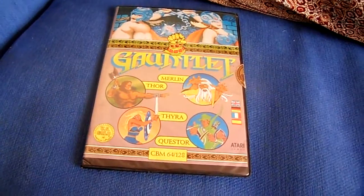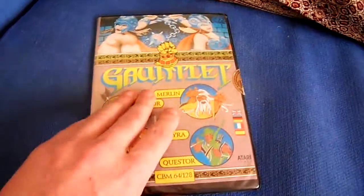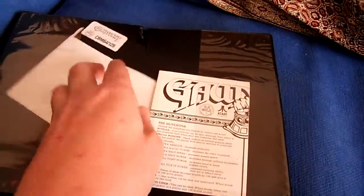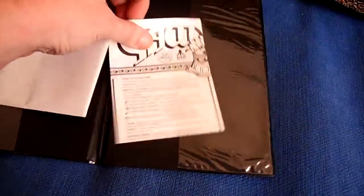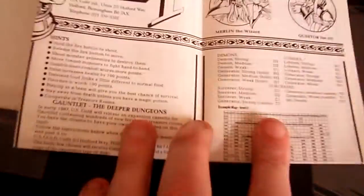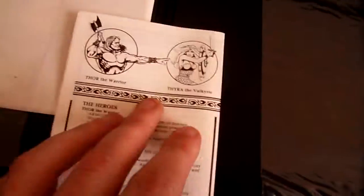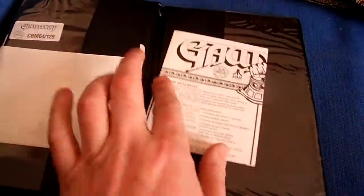So here we go first with this - it's a copy of Gauntlet, the Commodore 64 disc drive version. Back in the day, we weren't lucky enough to get all these full colour brochures. Here's the actual disc, and then the brochure itself - this is the manual. This is what constituted a manual back in the day: just some fold-out paper detailing all the moves and everything. It's pretty crappy stuff really, though better than the Spectrum ones that were just found on the inside of the tape boxes themselves, so it wasn't all that bad.